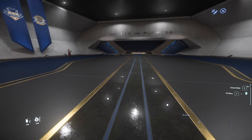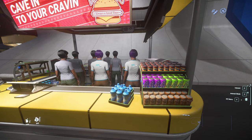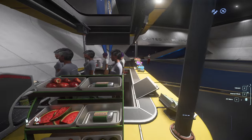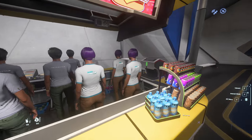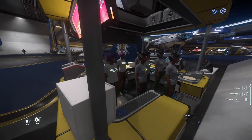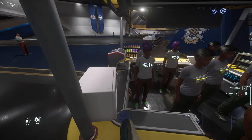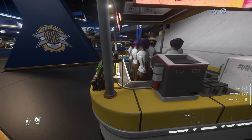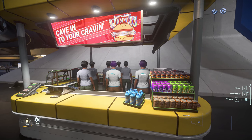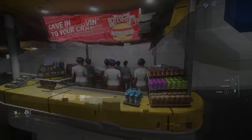I'm a bit thirsty after that — let's go over here and see if we can buy a drink. Hello? Hello, I'd like a water please. What are you guys looking at — it's just a wall! Hello? One of you just acknowledge that I exist! Someone look at me! Okay, let's see if I can get their attention again. Hello? I guess I'll buy a drink somewhere else.